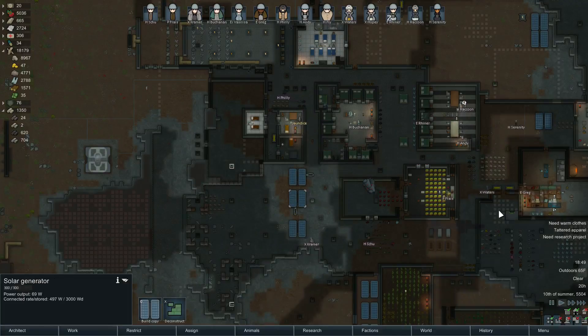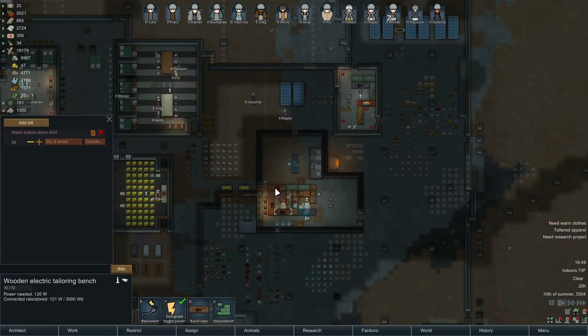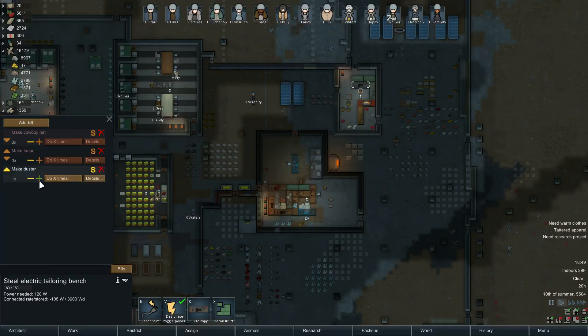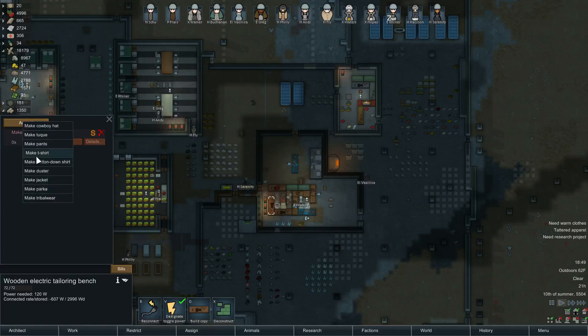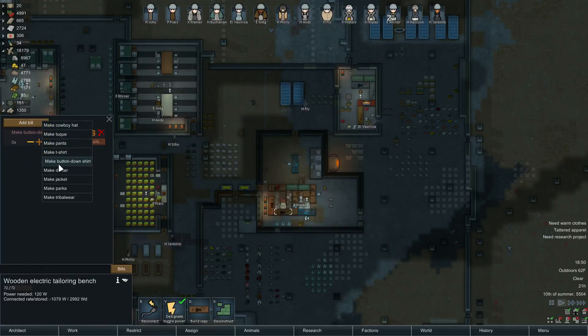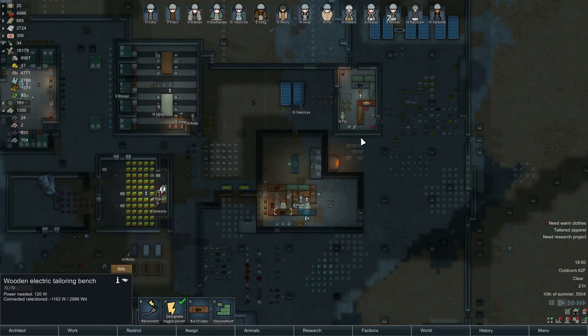Needs warm clothes — that's unexpected. I probably don't have any parkas set up, but it would be nice if I could have more. Let's just have everybody make a duster, or two. Let's turn off cloth — that's not an option anymore, I don't need to make cloth clothing. We're going to make a duster, click plus one, do details, click on the cloth check mark, and now we're all set. Nobody's going to make any of those cloth things. How am I doing on materials — do I have enough non-cloth to do these?